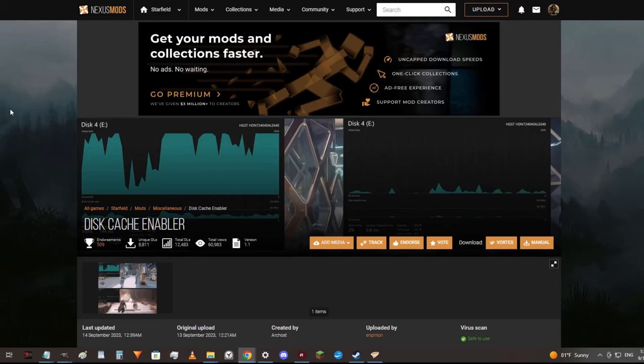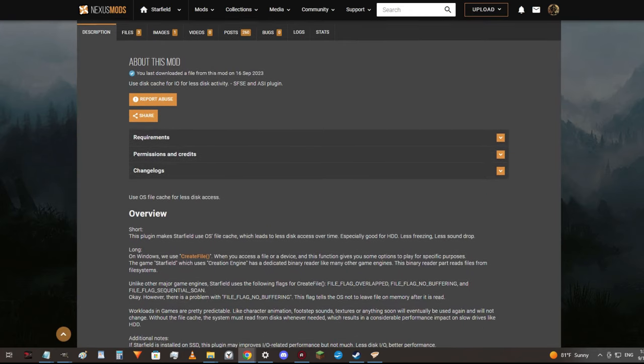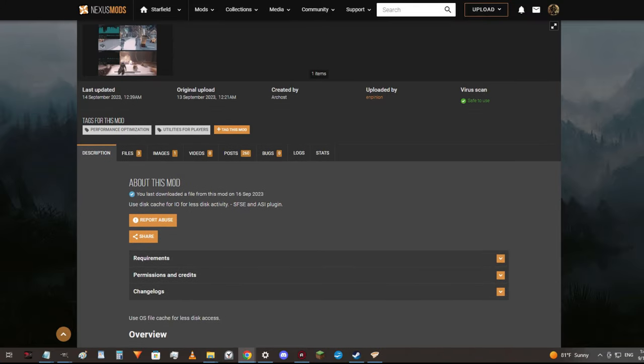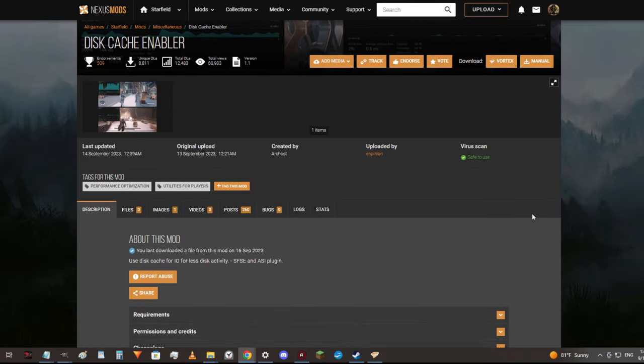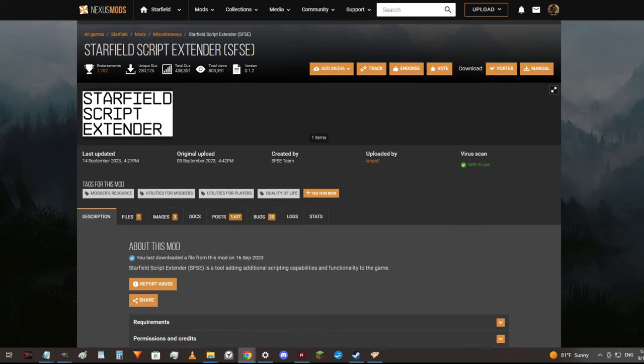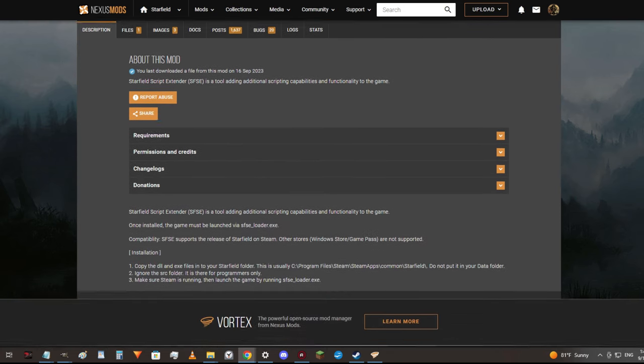The mod is called Disk Cache Enabler, and you can read how it works in the links provided below. It works, and here's how to install it. Note that this is for the Steam version using SFSE, the Starfield Script Extender. I didn't have SFSE or any mods yet, but I knew I would eventually want to mod the game and would be going that route.